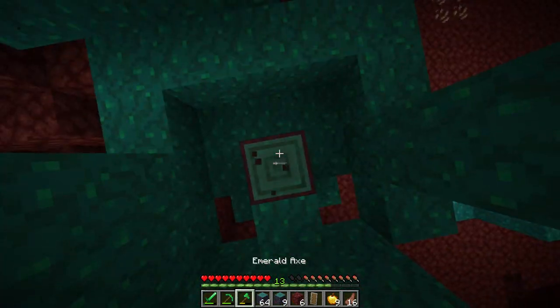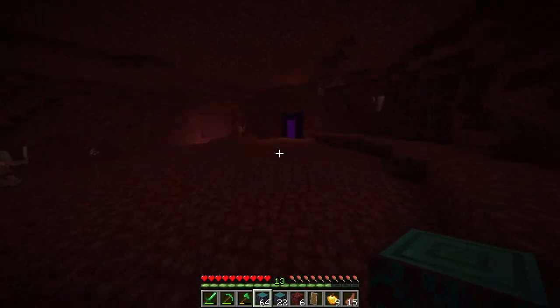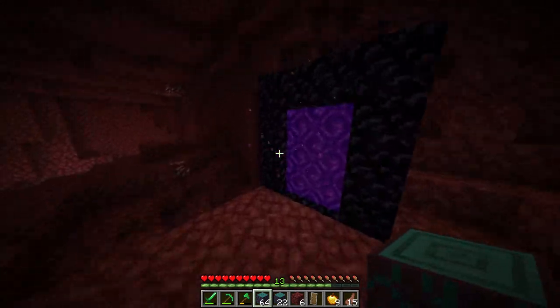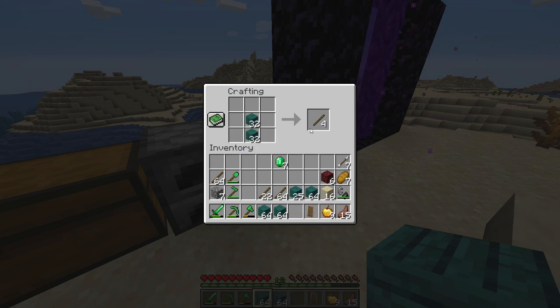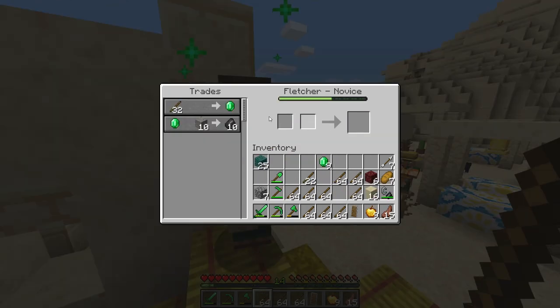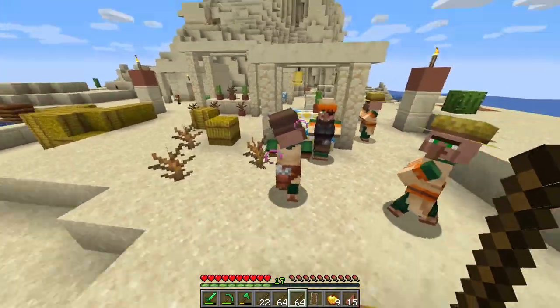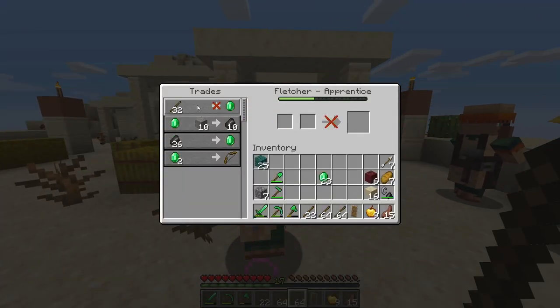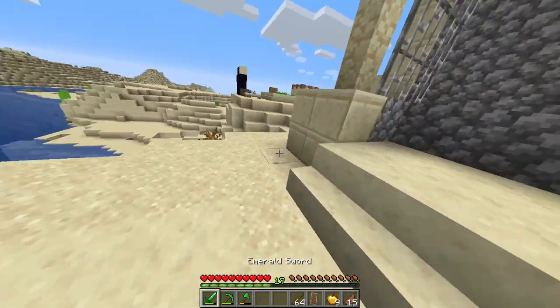The next big part of this challenge is hopefully finding a fortress really close by, because otherwise this is going to take quite a while — I've already been at this for about 55 minutes. I see a lot of wood right here, so that's going to be a whole lot of sticks, which is then going to be a whole lot of emeralds. We might even be able to make a chest plate and helmet after this. Each stack of sticks gives us two emeralds — this is going to be big!